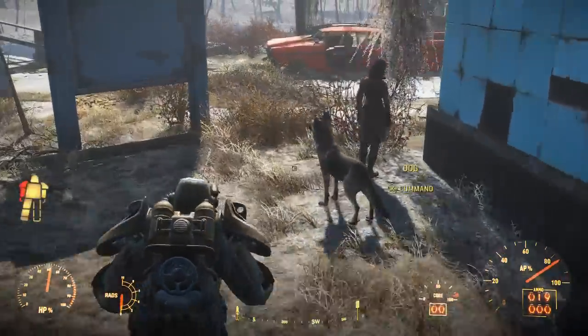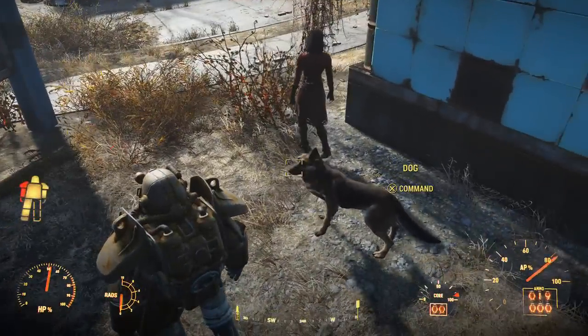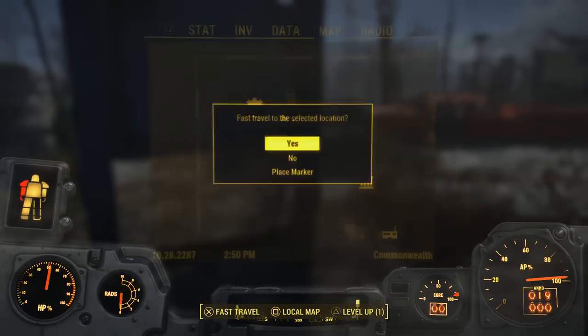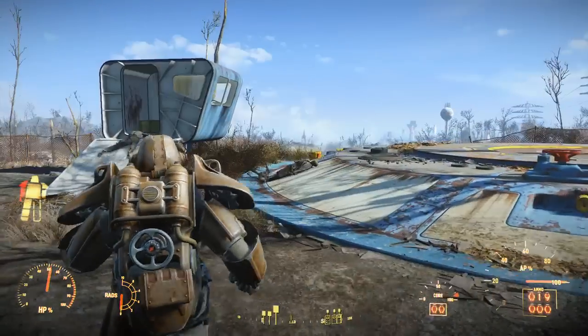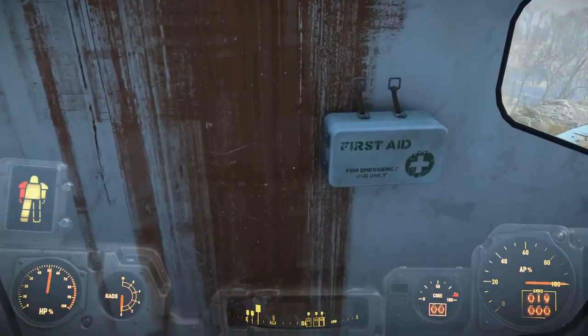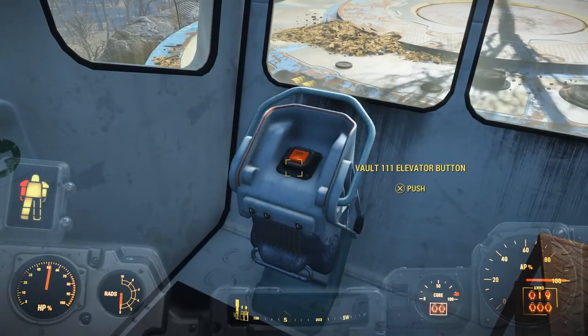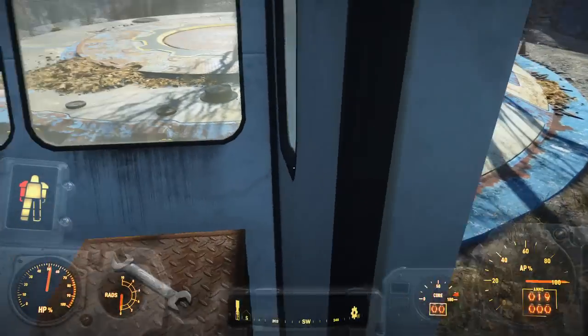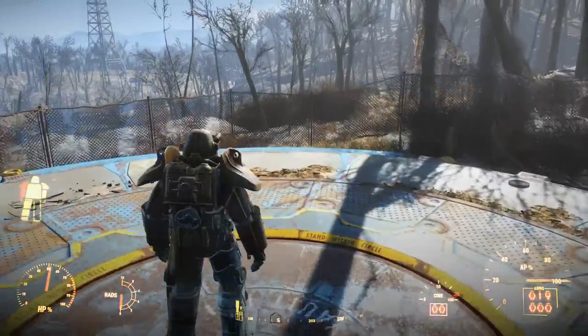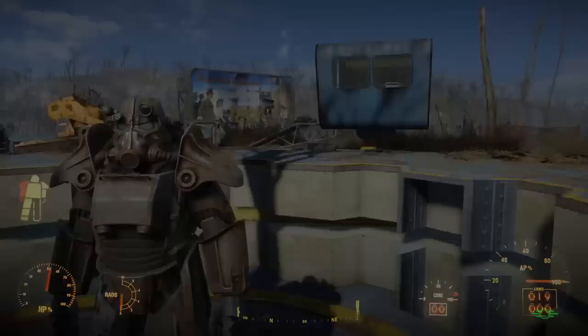Once you've got Dogmeat, fast travel to Vault 111 and go inside. When you first come back here you can't actually go in the vault, but there's a secret button up in the control station which opens the door. Just run back onto the platform and it'll go down.